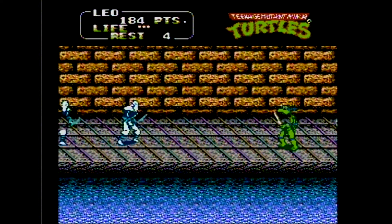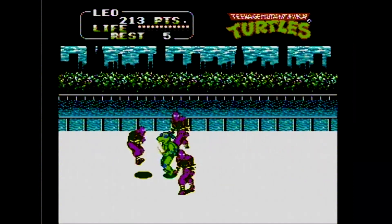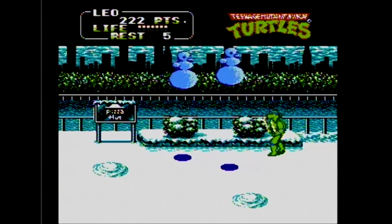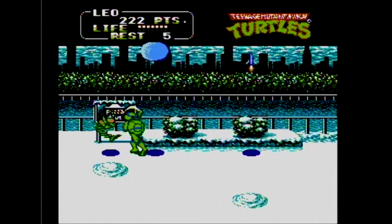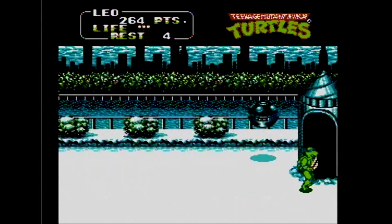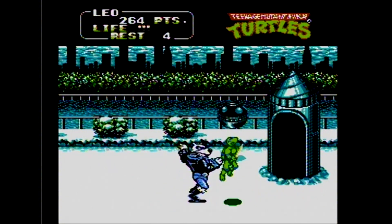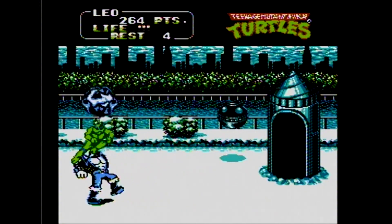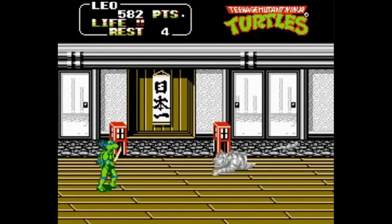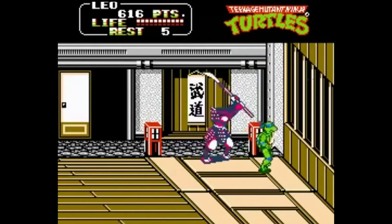This game can boast that it had a few things that the arcade didn't. Two new levels were added — a snow level inspired by the episode 'Hot Rodding Teenagers from Dimension X,' where General Tragg activates a weather satellite to make it snowy. The only thing is, an original character is thrown in as the level's boss: a polar bear that looks like he walked off the set of Grease. The second level is based inside a dojo, where you have to fight a robotic Shogun boss. That's kind of cool.